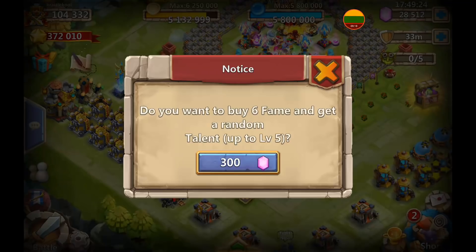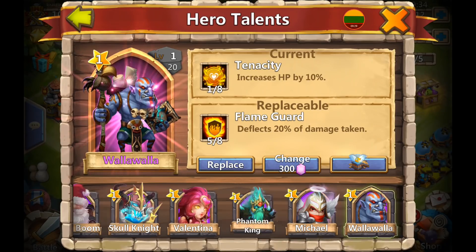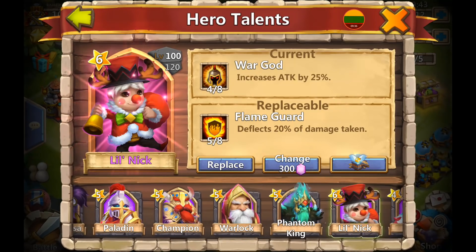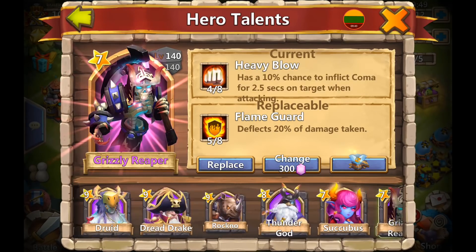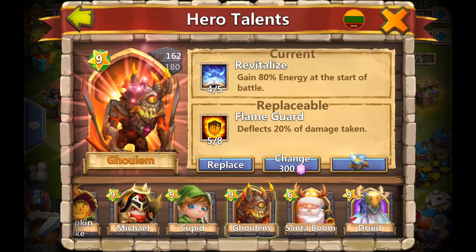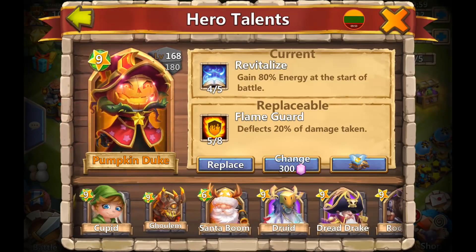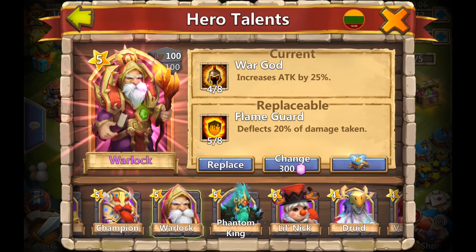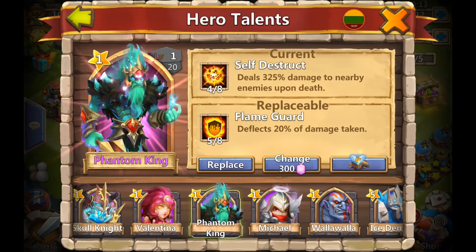Let's go roll some talents for this bad boy. Five Flame Guard - now that is interesting, especially on him because he is immune to calamity, and Flame Guard is a very decent talent. I don't want to put it on a spare Valentina. Bulwark, Warguard, or Stoneskin - those I could use for maybe Rockman or Dread Drake. I think I'm going to put it on Walla Walla actually, because otherwise I'd have to throw this talent away on Valentina, and you want Revive on Valentina.